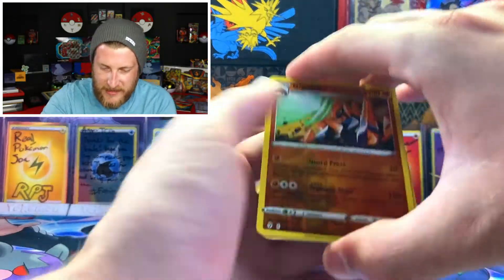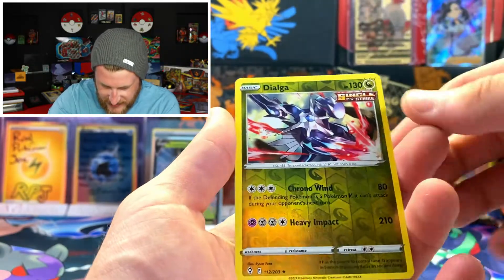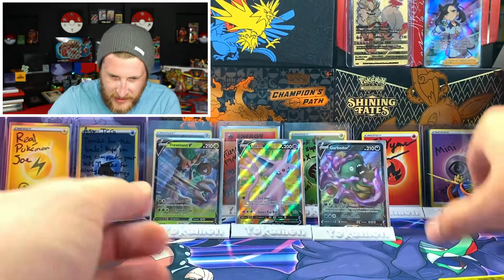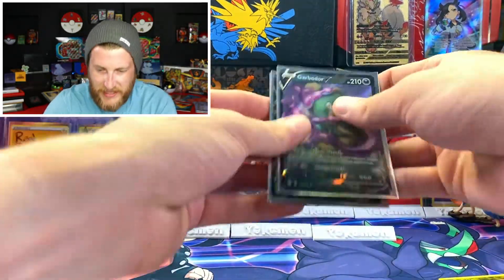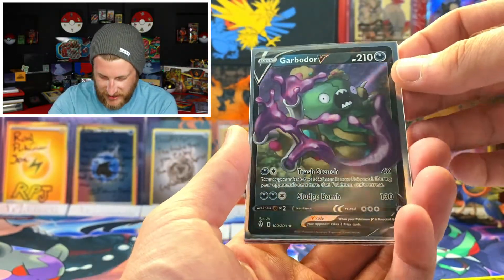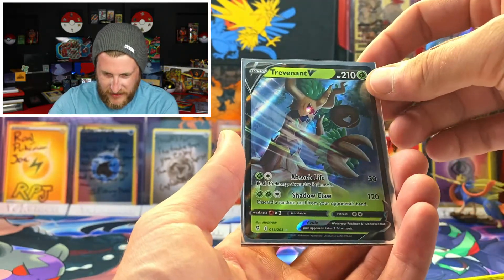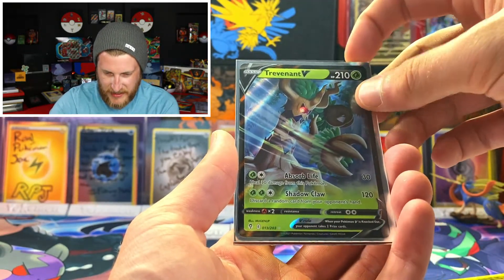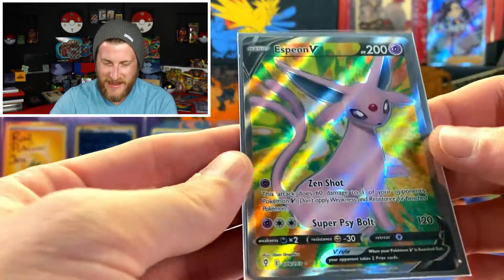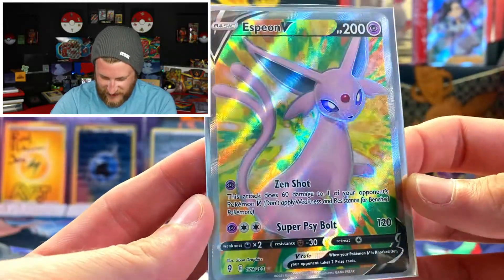Here's another close look at them — Gigalith reverse rare, Shiftry reverse rare, and the Dialga reverse rare, probably my favorite. We got some big hitters today out of five packs — three hits, that's absolutely awesome. We got the Garbodor V out of our last pack for some nice last-pack magic, and Trevenant V off of our second pack.